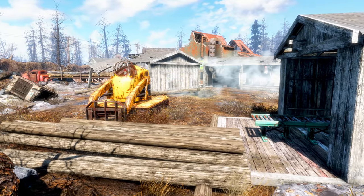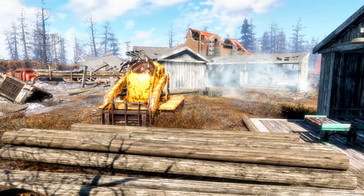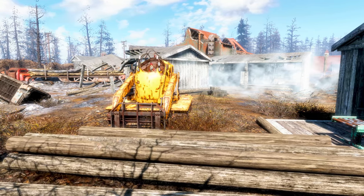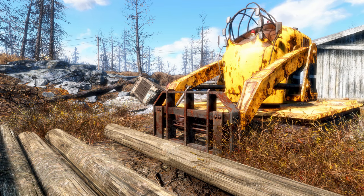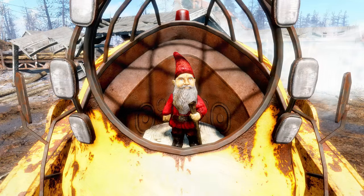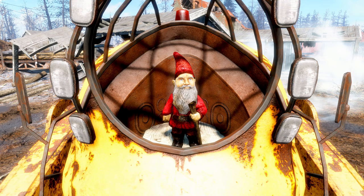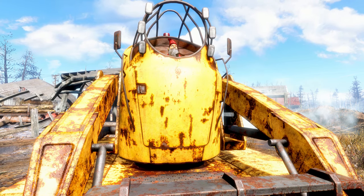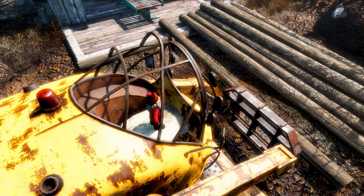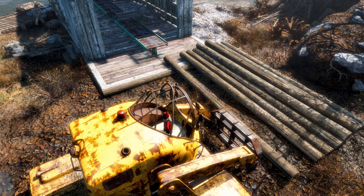At the next gnome of Echo Lake Lumber, over near the shed, we find a big stack of logs and a yellow log-lift machine. Driving it, there is — you won't believe it — a gnome. To be fair, this guy doesn't seem to be up to any trouble whatsoever; he's driving the machine and lifting logs into a sawmill. Seems legit, so we'll just leave him to it. Although he's not up to anything naughty, we should still definitely log it.